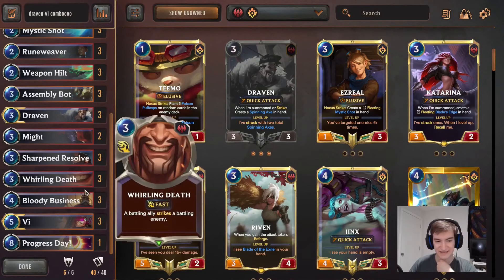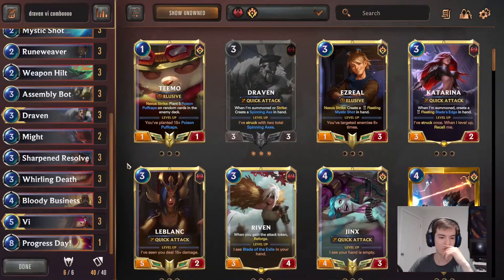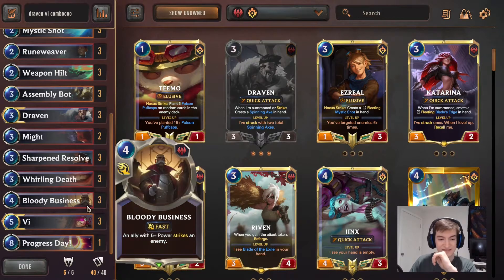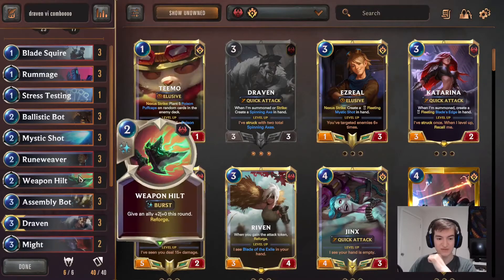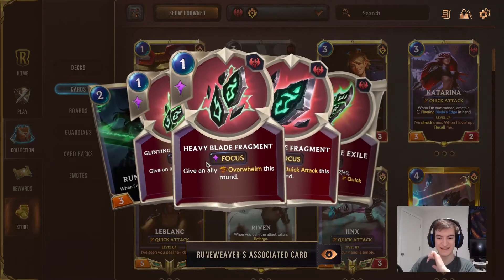With Vi easily getting 10 attack, you give her something like Might and now she has 13 attack and Overwhelm. Likewise, we have things like Whirling Death, so that 13 damage can go straight to the face if you get rid of the unit that's blocking her. Same thing with Bloody Business. For added bonuses, we've got things like Runeweaver, Bladesquire, and Weapon Hilt to give us these blade fragments.